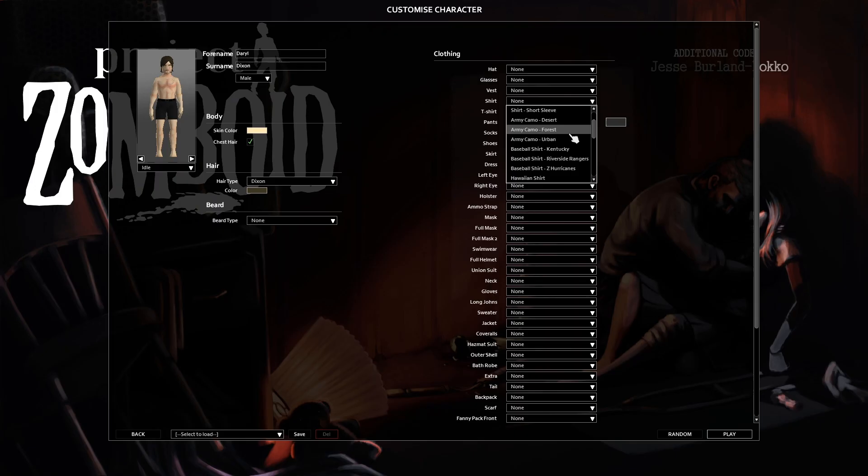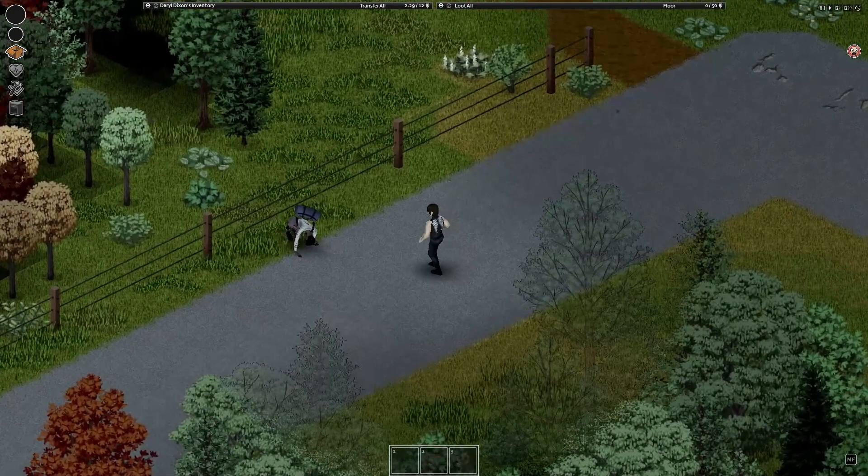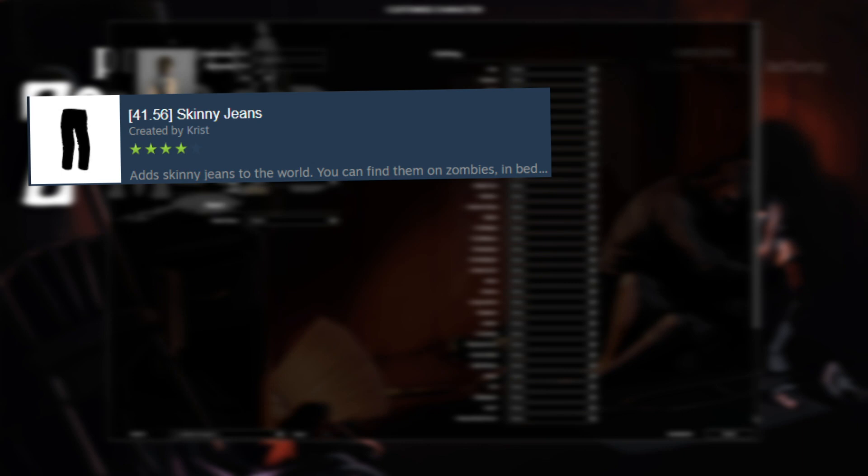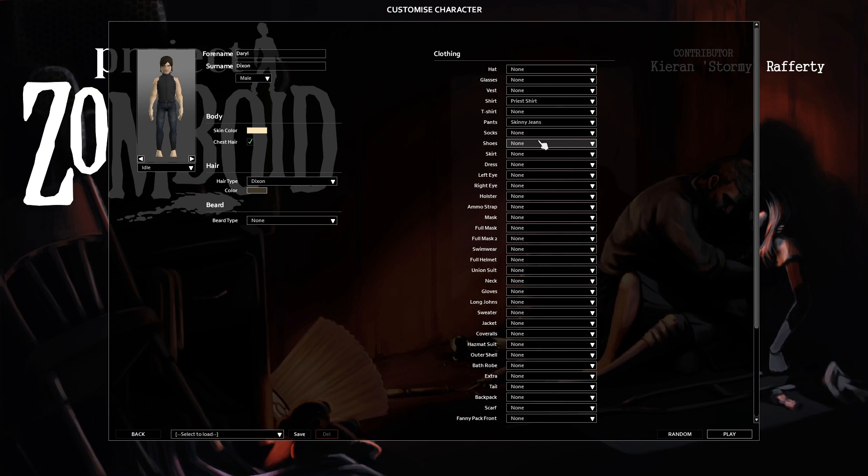The third mod is the Daryl Dixon Outfit by Kohl's Double Fox. This mod replaces the pre-shirt texture with a retexture of Daryl's vest seen throughout the series. I also recommend downloading Fashion Montage so that you can select specific clothing items at the start of each game. The fourth mod is Skinny Jeans by Crist. This mod isn't crucial, but the clothing fits the character better than the base game jeans.